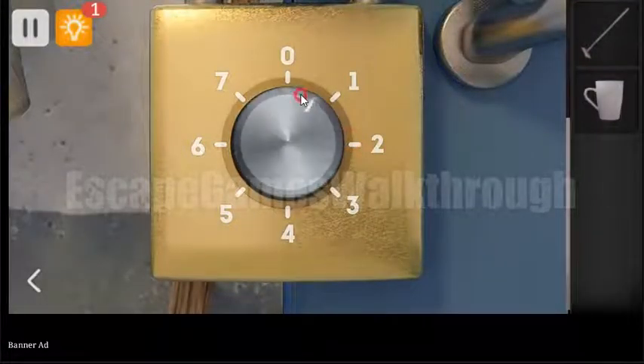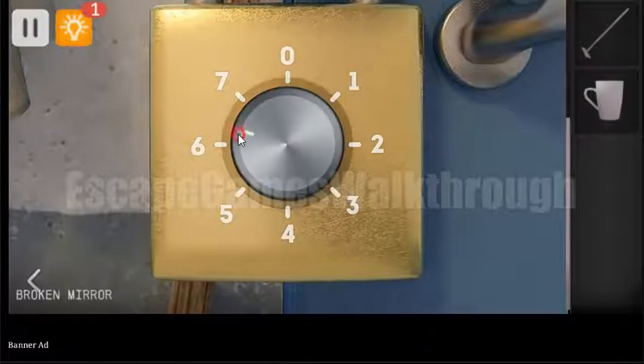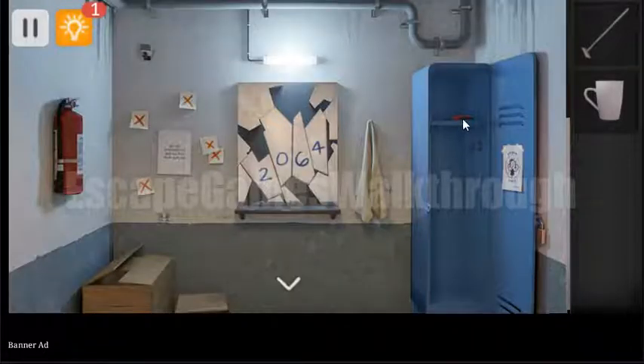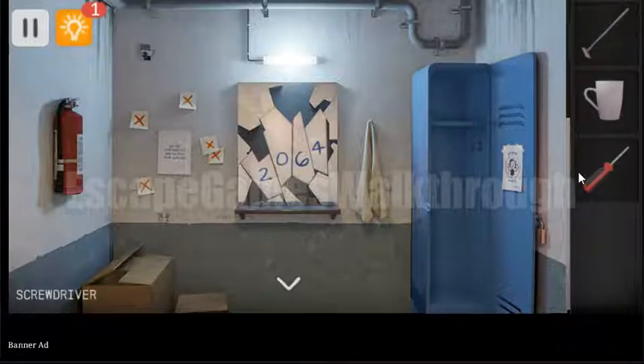Enter 2, 0, 6, and 4. And we have opened the lock. Here we have a screwdriver.